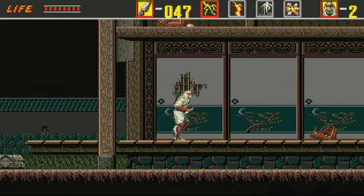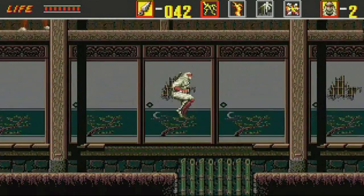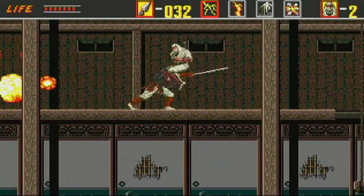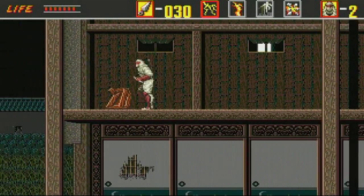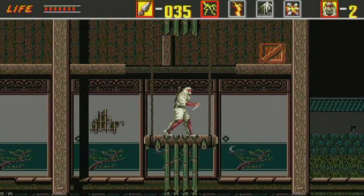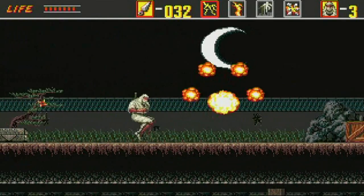A little bit of a tricky one here. Jump the bamboo things because they will hurt you. The double jump is a very tricky manoeuvre to pull off — you might just think press jump, press jump again, but no, the double jump only works when you press jump again at the very very top of your first jump. It's very tricky to master.